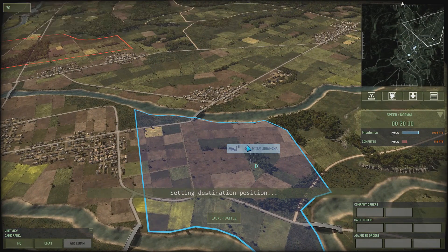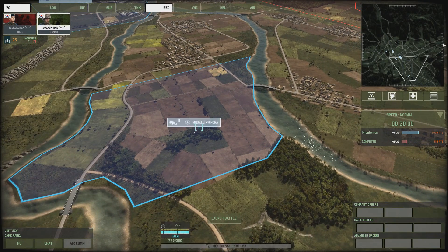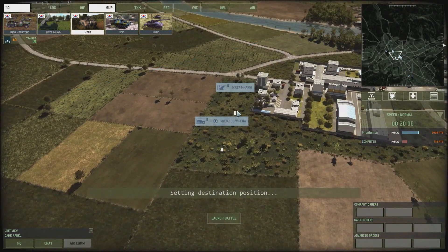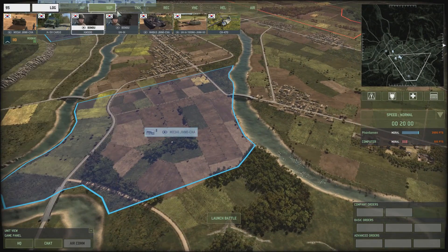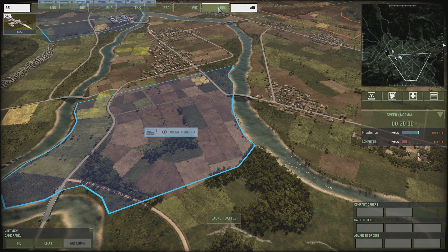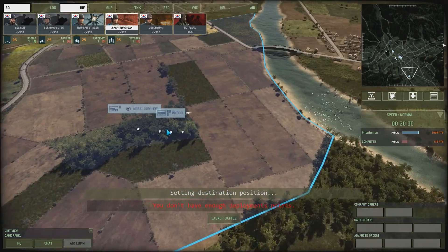We also need a command vehicle over here to hold this area and give us some more command points. They're likely going to send more stuff at us, too. I kind of want to stuff something over here, but I don't have any more recon units. So we're going to have to ham-fist it. Also, I don't have an I-Hawk — that's what I forgot. I suppose we're just going to have to call in reinforcements for that one, or just hope to God they don't send any flamethrower T-55s in this direction. We need more of those — not good enough. Well, I suppose we're just going to have to hope the Jiggies can actually hold their positions. Because that's all we got to really defend this area with.